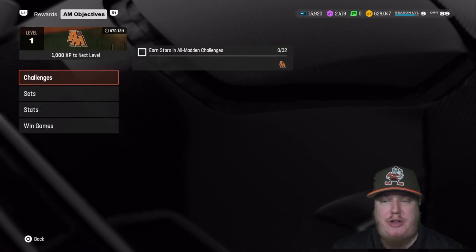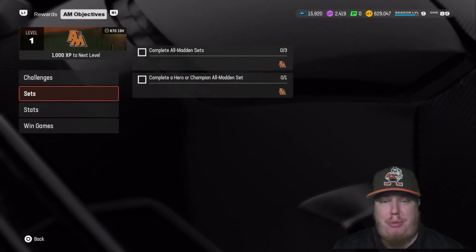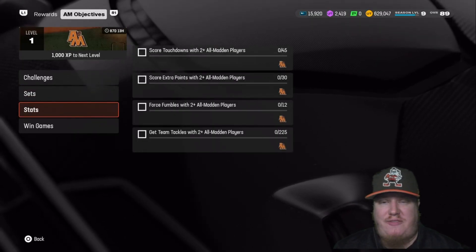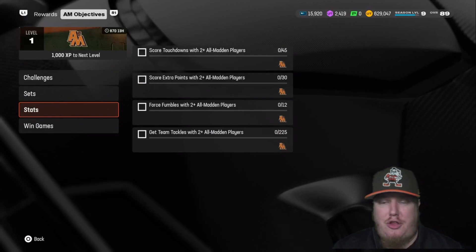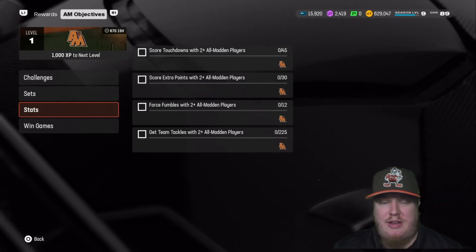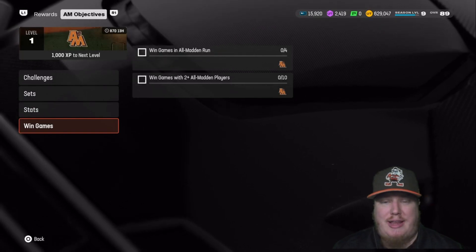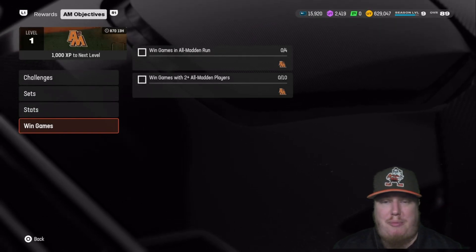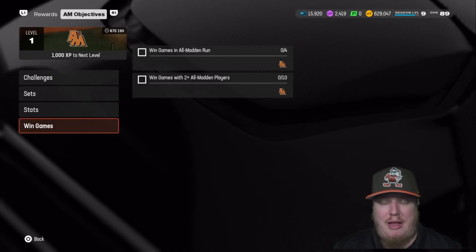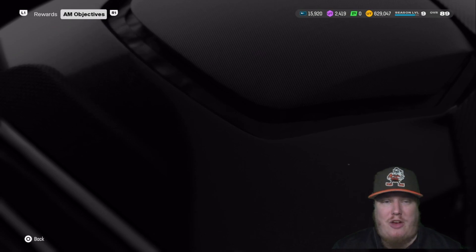To complete the field pass, you've got to get 32 stars in challenges, complete three All Madden sets, and hit some stat goals: score 45 touchdowns with All Madden players, 30 extra points, get 12 fumbles, and get 225 tackles. Then you've got to win 10 games with All Madden players in your lineup and win four games in the All Madden run event.